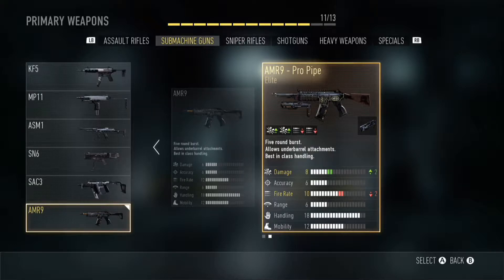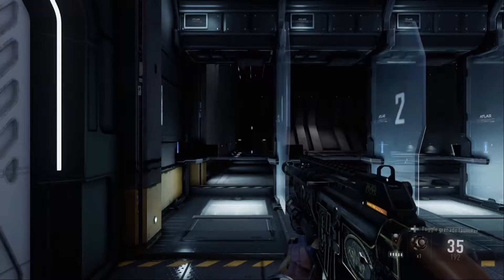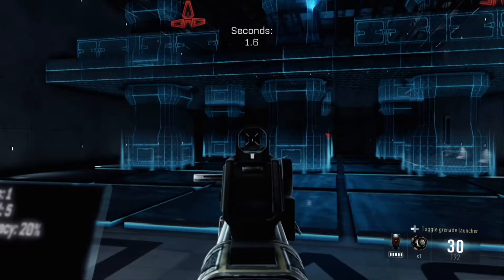Hello everybody, and welcome back to the Advanced Warfare Elite Weapon Guide. Today we are going to be looking at the AMR-9 Pro-Pipe Sub-Machine Gun.